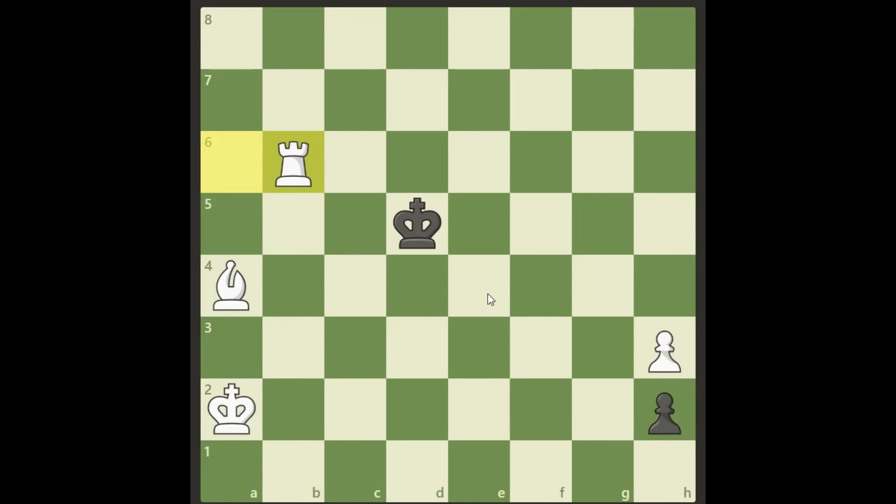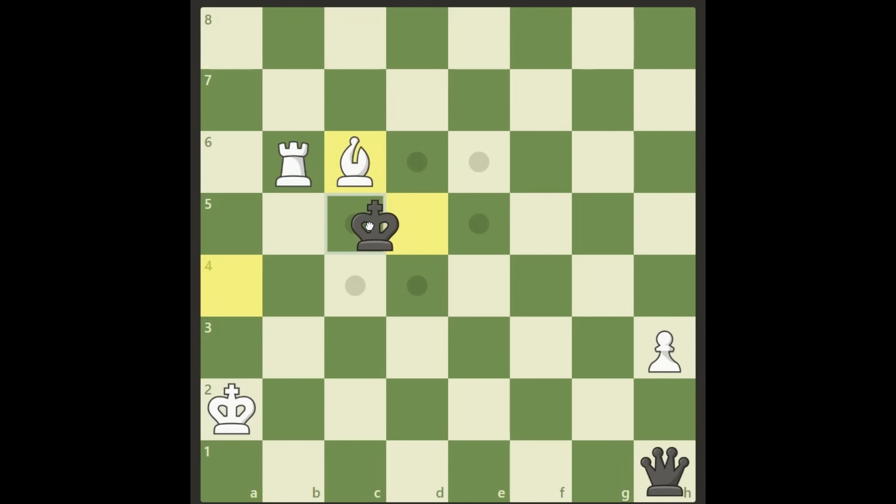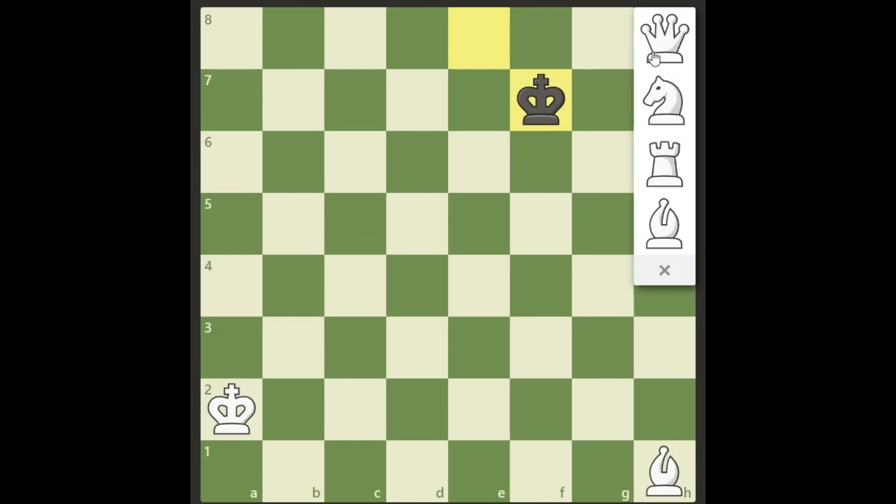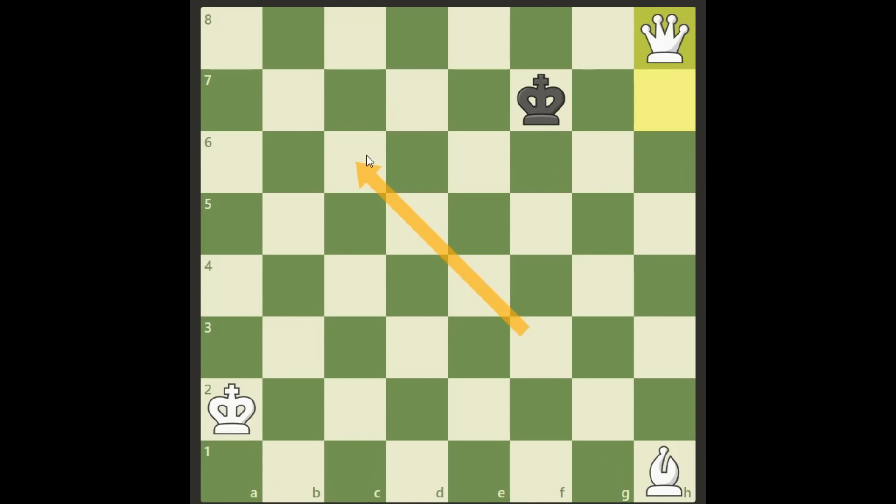Now we simply take this, and we walk into this same variation. Check — King c5, we take the queen, and he takes our rook. But look at this: we got his king all the way down to b6, and he's got too many steps — he will not catch this pawn now because we got it too far away. It will simply not reach; it's too late. And we will get the new queen and finally win. But we have to lure the king away all the way up to c6 and b6 before we can end like this.